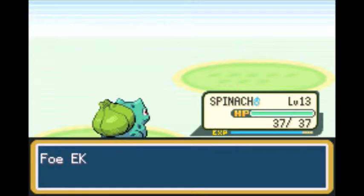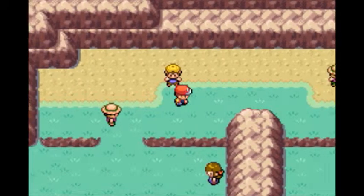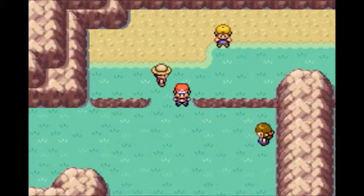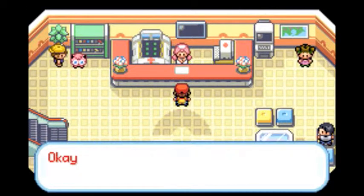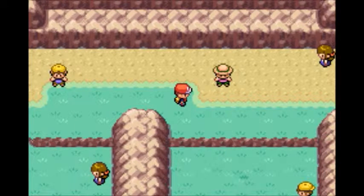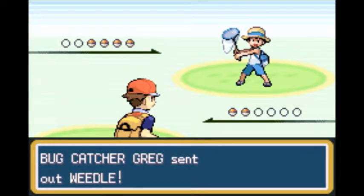At least Spinachir will get some levels here. It turns out these two guys were actually the required battles to defeat. I made a mistake, so I'm going to heal and be right back. Okay, we're back. We're going to fight this bug catcher, because if we try to go back past him, the girl will see us and battle us instead. So we're going to do it this way.